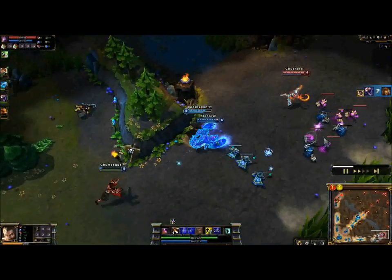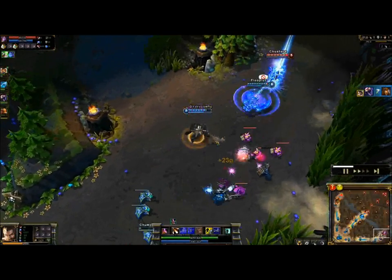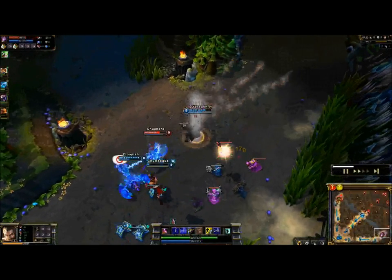Good AD carries include Ashe, Vayne, Caitlyn, and Graves. Good supports include Sona, Soraka, Janna, and Taric.